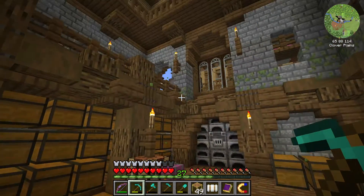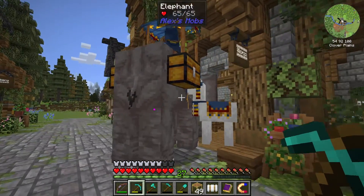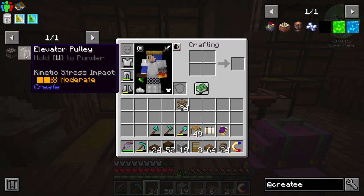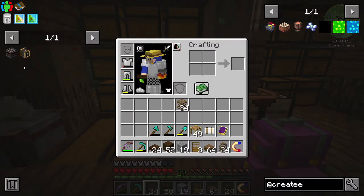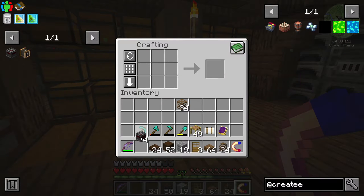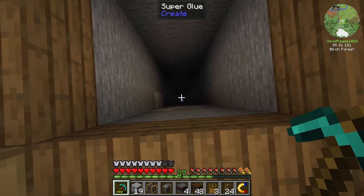Now we can deal with the elevator. I'll collect the decorational blocks for the elevator and also the redstone contact and the elevator pulley, because these are the two things we'll need to make our first elevator. You will need three redstone contacts — they determine where your elevator will stop. You need one on the elevator itself and two on the two levels where it will stop. It's basically iron sheet, cobblestone, and redstone, plus an elevator pulley and contraption controls.